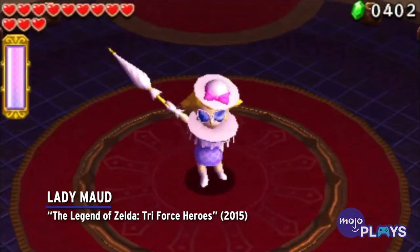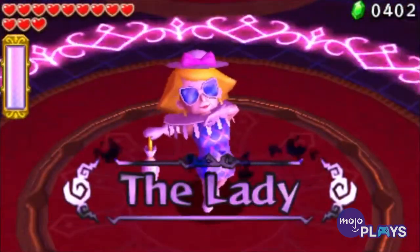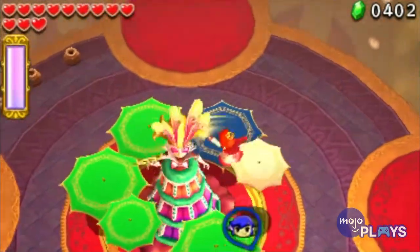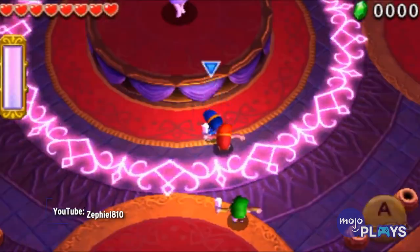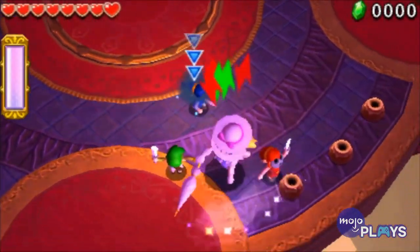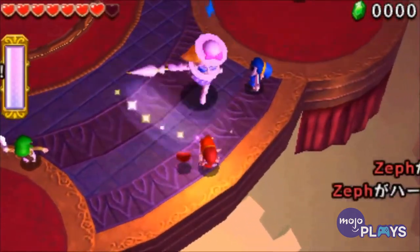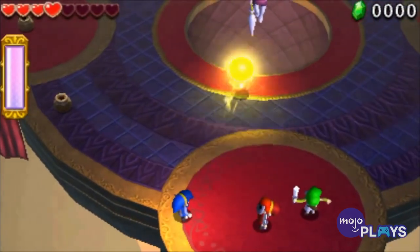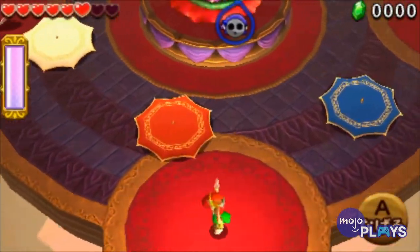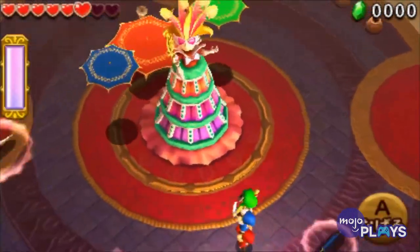Lady Maud, The Legend of Zelda: Triforce Heroes. Triforce Heroes was already pretty far from the best Zelda game, but it didn't end on the strongest note either. The first phase of this fight has you throwing other Links over to Lady Maud to deal damage, and the second has her throw an obnoxious temper tantrum while you hit her in the back. Phase 3 is Dead Man's Volley, alternating colors in an easy pattern. And Phase 4 amounts to more Link throwing, albeit this time onto moving platforms. For a final boss, Lady Maud isn't very active, and it can be tedious to get through. Everything we don't like about the fight is just magnified if you're playing by yourself.